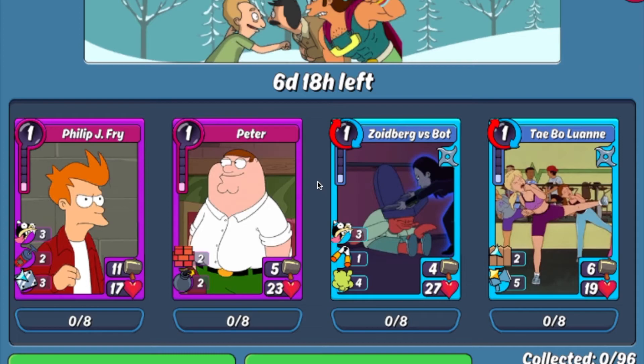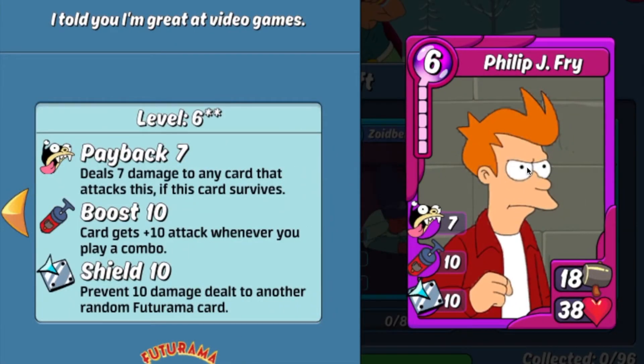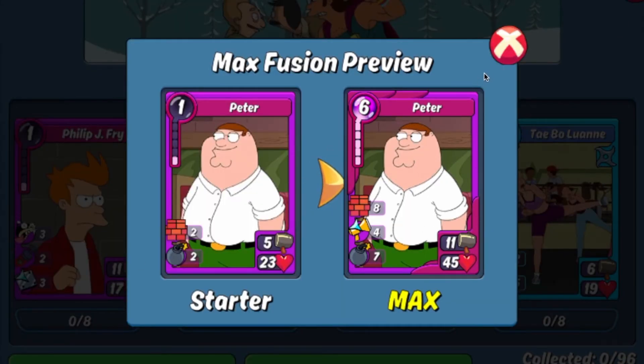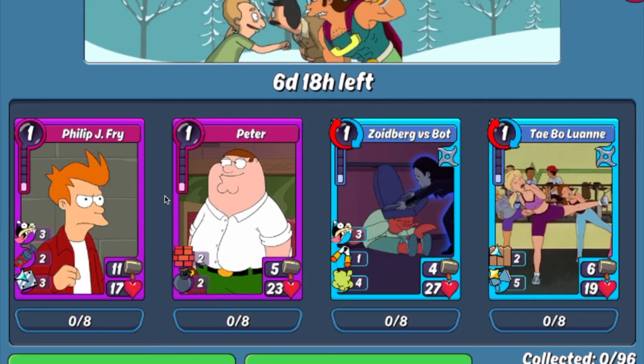Next we'll be looking at the two legendary characters in this box: Phillip J. Fry and Peter. Both cards are great to have multiple copies of because they go so well in so many different deck types. Peter has the Drunk Gum trait built in, plus 8 Wall, 4 Cheer All to Family Guy, and 7 Bomb — great for building a Family Guy deck. Fry maxed out has 18 attack and 38 health, more of an attacker than a defender but makes all the good combos: Robot Fry, Super Dance Squad, and more. One really great thing about this box is both characters combo with all of the legendary items in the box — not just one of them. They combo with all of it, which makes it a great box to dip into.